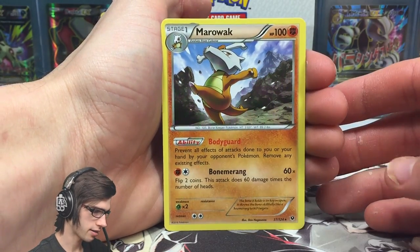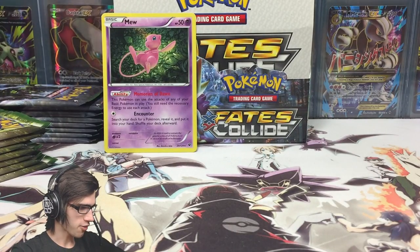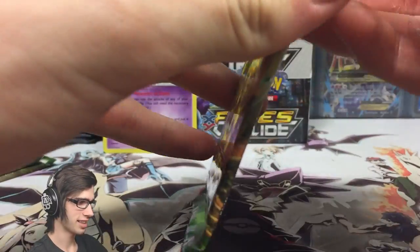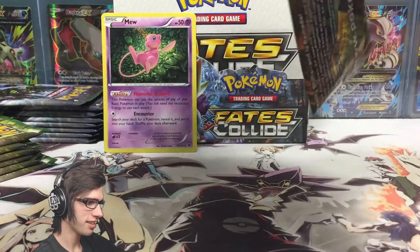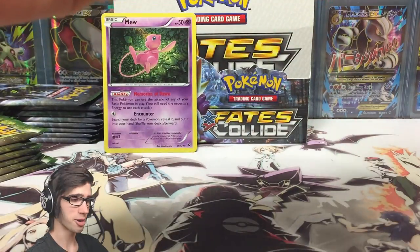A Marowak regular rare. So far this Delphox Break pack art isn't even slightly comparing to the Mega Alakazam pack art, not gonna lie. Mega Alakazam was definitely the best pack art of the box and it was part 1 - what a way to kick off box 4.